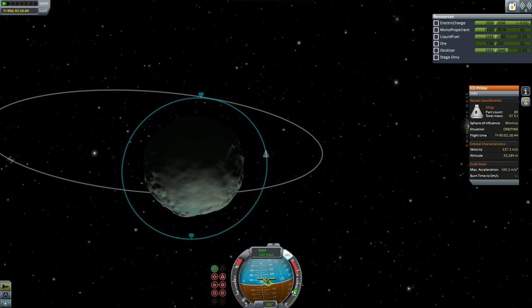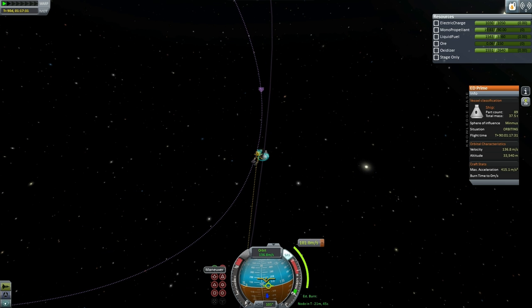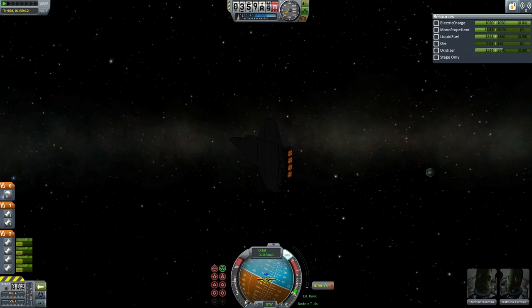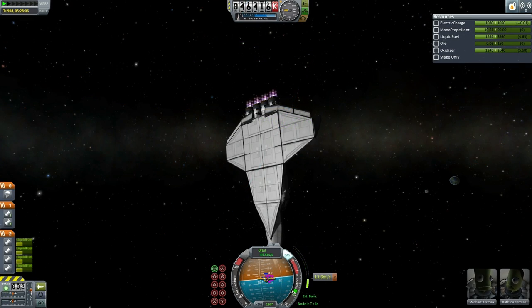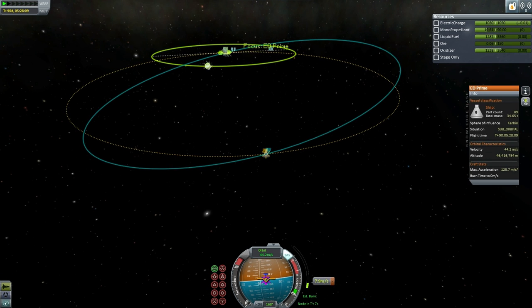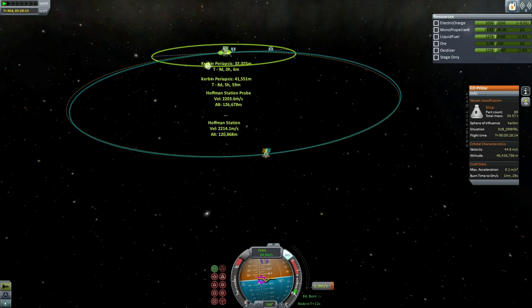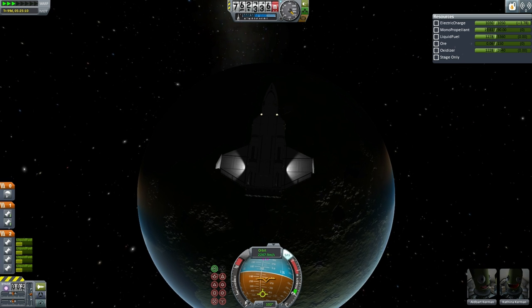Preparing for the transfer back home. With the inclination of Minmus, the transfer back home is not where mission controllers would like. After doing the burn to get out of Minmus SOI, there will be a subsequent burn at apoapsis in Kerbin SOI to correct the inclination and also bring the periapsis down to make sure the ED Prime hits the atmosphere. Here is the correction burn at apoapsis, reducing the inclination to 7.1 degrees with the periapsis set to 42 kilometers — mission controllers later conceded that 42 kilometers was actually just a lucky guess.